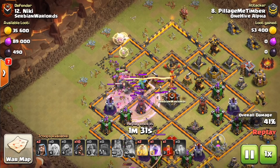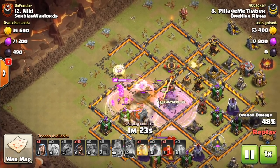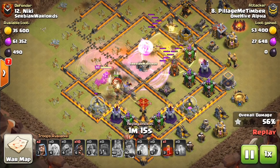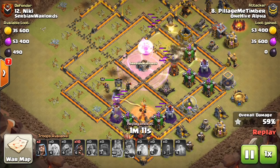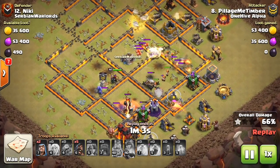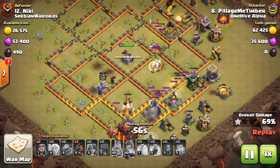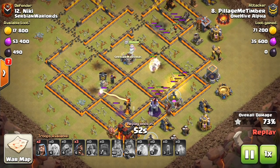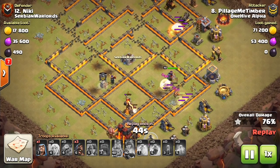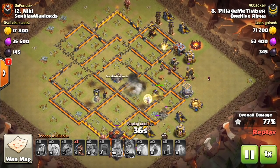I might have considered deploying it a little earlier because the Valks are already being targeted — might as well get that damage behind them. When it stops tanking, it's typically a good time to deploy. In Falcon attacks, because the Valks are so quick and run ahead, there's not much point leaving troops in the machine. It finally goes down and the bowlers come out, but they don't get a lot of value. You don't always want to wait the entire duration of the Wall Wrecker's lifespan.